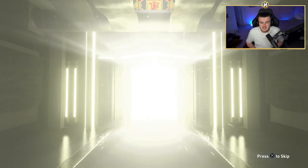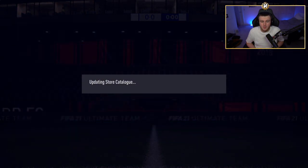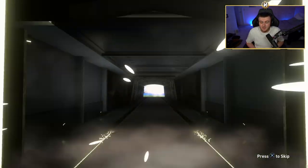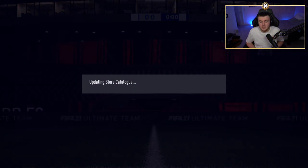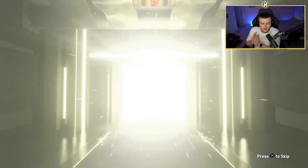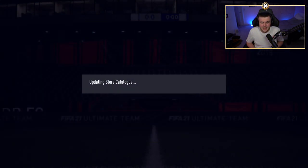Eight packs remaining. Give me an Mbappe — I'd sell the one in my club for one and a half million coins and keep the untradeable one forever. Seven packs left — are we going to get a walkout? It's going to be a Mexican center mid. Herrera, 81. Yikes. Six packs left. Not in this one either — back-to-back Hector Herreras. What an amazing pack that was. Five packs left — please just give me one more walkout, even if it's a troll.